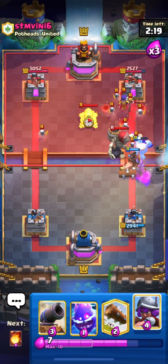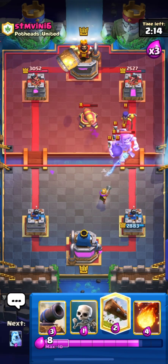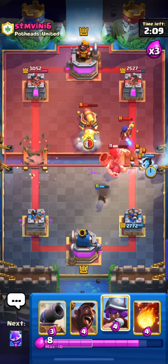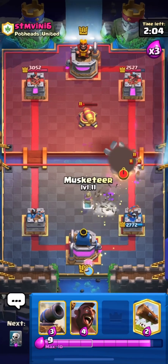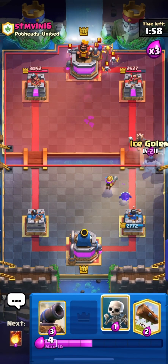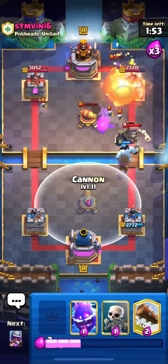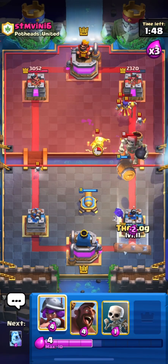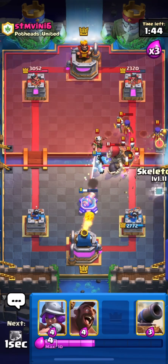His bomb will get my musketeer. I'm going in with my hog and ice column push but he has a cannon for my hog. Let's log his goblin barrel and put my skeletons to stop his skeleton giant. I'll fireball his witch and magic archer. I'm back to another hog — going in with it. He's back from the cannon, so I'll fireball his witch along with his princess tower. I'll use my log on his barrel — nice — and then fireball his witch and magic archer once again.